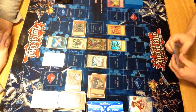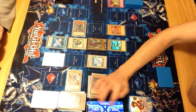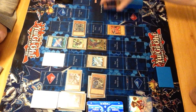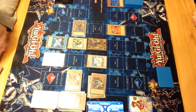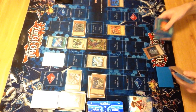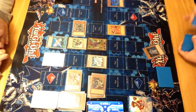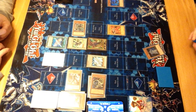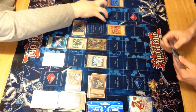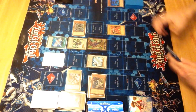I'll go to battle phase. Junk Warrior attacks Shadow Mist, so I take 2100 from that. Then attempt to activate Shadow Mist's effect. Yeah, you can have a search. I'm sure as hell need it. I'll get Spirit of Neos.